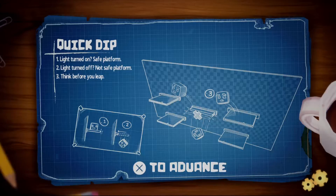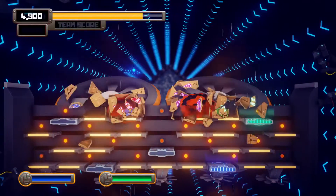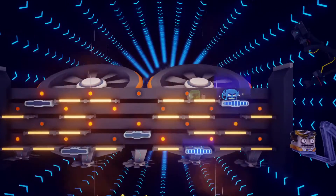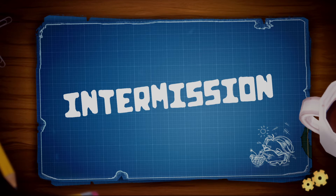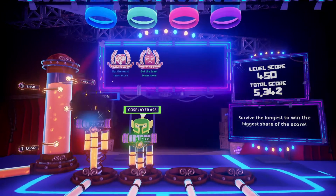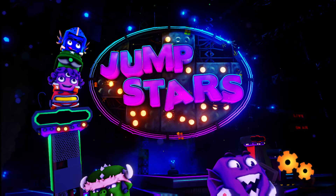The light platform minigame is confusing — there's no clear indication when lights are about to turn off. Steve dies quickly, calling it 'a bad one.' The robot host delivers an elaborate compliment that gets cut off. They notice the goo tube on the left is slowly filling up — they're close to unlocking the gauntlet if they perform well on the remaining stages.